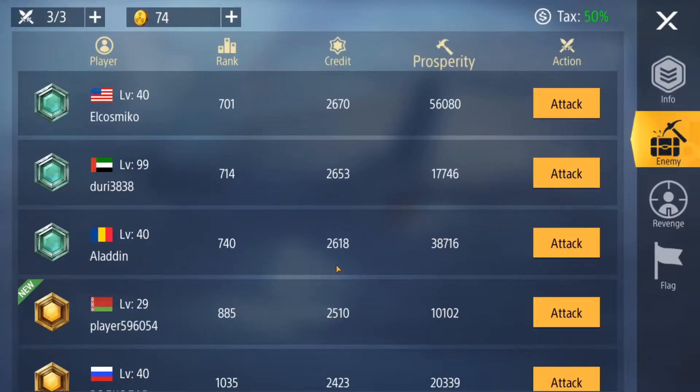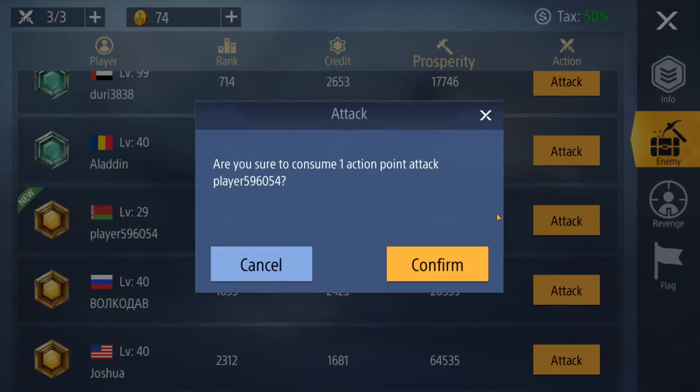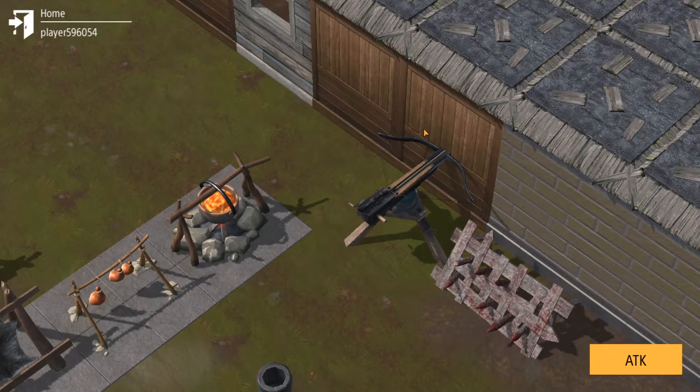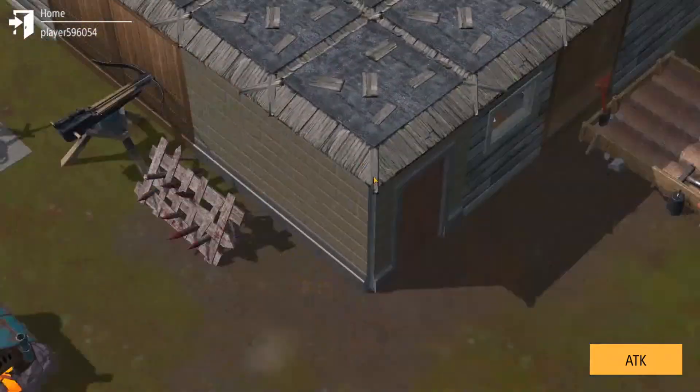Hey guys, welcome back to another Zed Shelter episode. Today we're continuing with our raiding adventures, trying to push our credit as high as it can go and our rank as low as it can. Last episode we got diamond rank, which is excellent, pushing us closer to the top. I heard the tiger might be a reward for getting in the top three, so that's kind of what I want to find out — whether it's only coins or something extra.